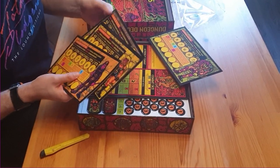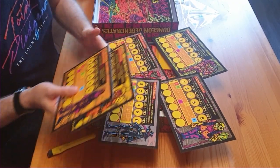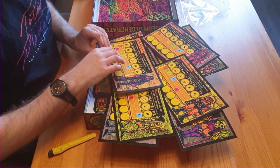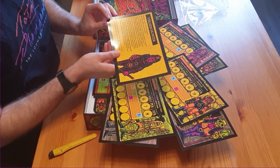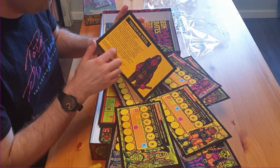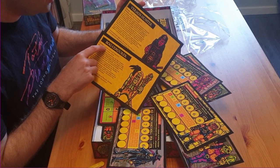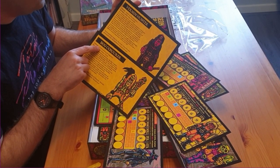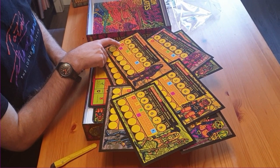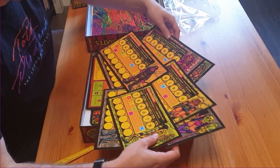These are the character cards for the base people - about eight different cards, all with artwork, and they're double-sided. On the back side there's a sort of background description of those characters, including a note of their crime, because I think at the start of the game you begin in prison - that's why they're in prison. And then here we have statistics and what I think is a sort of experience chart, but we'll find out when we properly digest the rules.